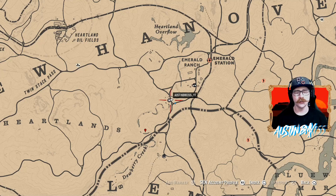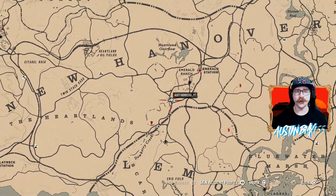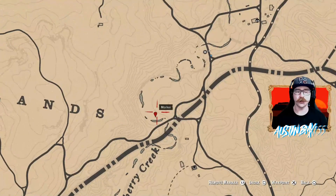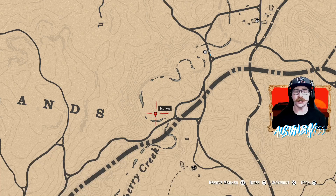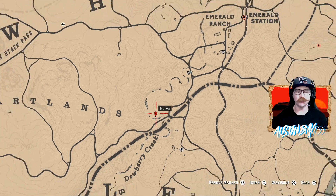One thing that did change today is the daily locations of our Bowman Collection. We have three arrowhead spots for you right now. I do have them marked on the map, so I'll show those to you. We do have one right by where Madam Nazar is right now, right here next to the water — it is in the grass. This should be a standard dig site, so you should see the gold glow of the dig site right there.